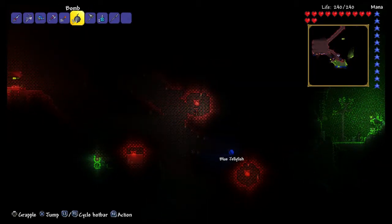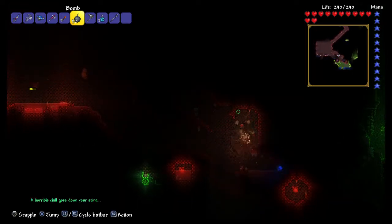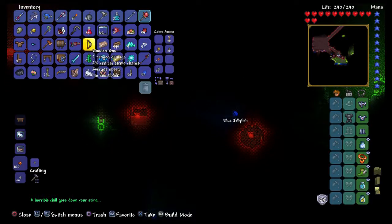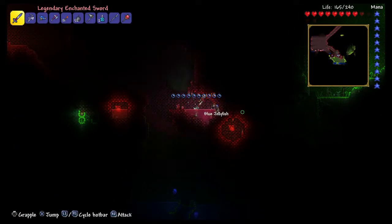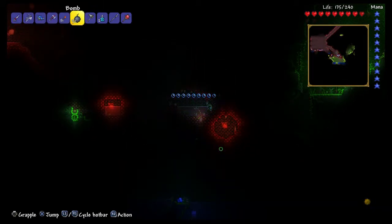Bombs away! I don't know — what is that? The Crimson Rod. 12 magic damage — it summons a cloud to rain blood on your foes. Okay, not bad. It's not something I'll actually use.